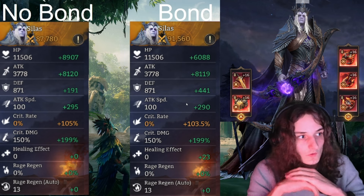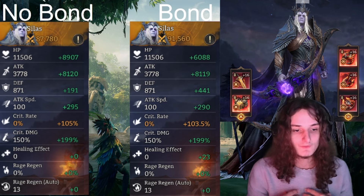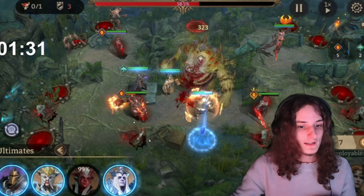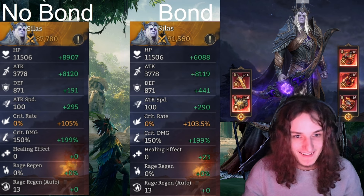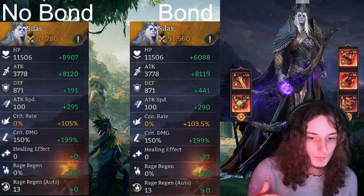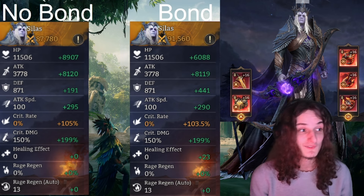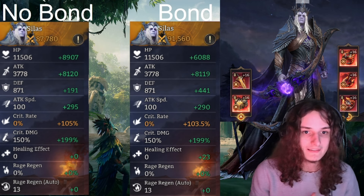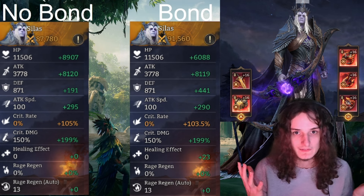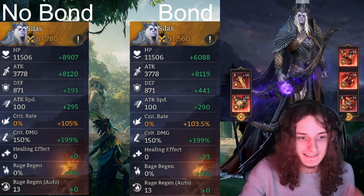Seeless was running Warlord set and Infernal Roar set. I have a secondary account that was lucky — or unlucky — enough to not pull Viana. I tried to build the same builds and got pretty close: attack difference of a single point, attack speed difference of five, crit rate both at 100%, same crit damage, and no rage regen. So an attack difference of one and attack speed difference of five between the bonded and non-bonded Seeless — this is about as close as you can get to a fair comparison.